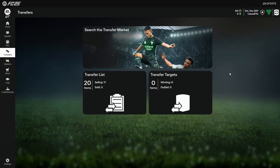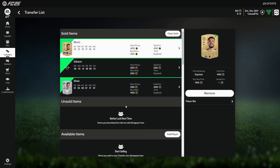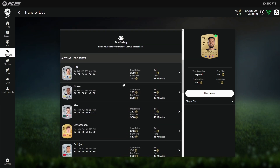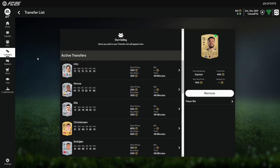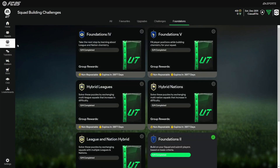Welcome back to the channel guys. Today's video we're going to be going through the Foundations SPCs - the last two we've been completing. In yesterday's video on my transfer list, I managed to sell three items and relisted the other cards again at a lower price to see if they do sell. Be patient, they will go eventually.